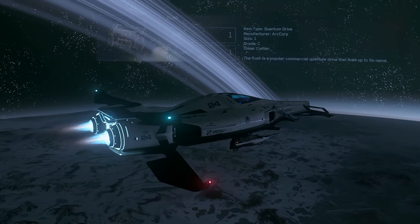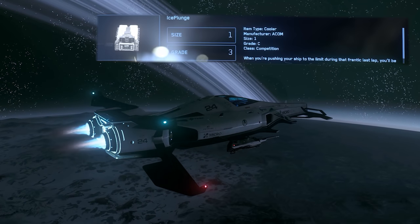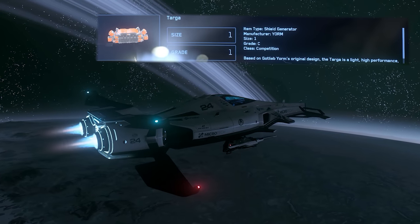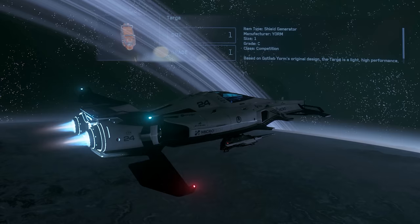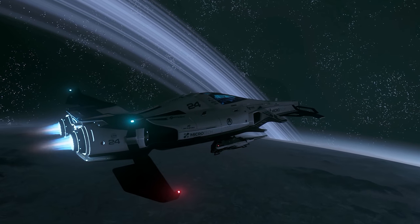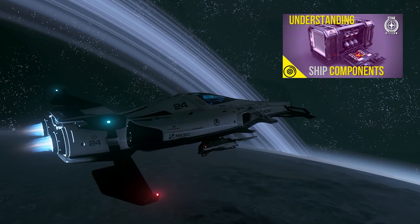Looking at the components that make up the ship, the Razor comes with a civilian Class C Quantum Drive. It also has two Ice Plunge Grade C Competition Class Coolers, a Sunflare Grade C Competition Class Power Plant, and the Razor LX apparently comes with three Targa Grade C Competition Class Shield Generators. I don't know if this was an error or if it's just meant to be, but within the ship customization you have three shield generators, which is very interesting. To learn more about ship components, feel free to check out my video on ship components — I'm pretty sure it will help you a lot.